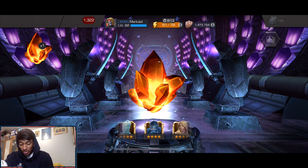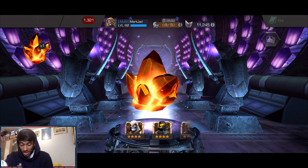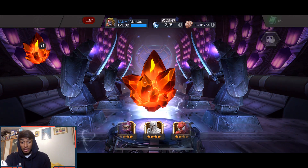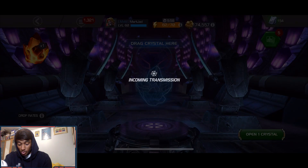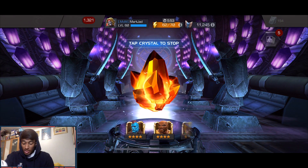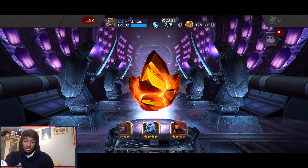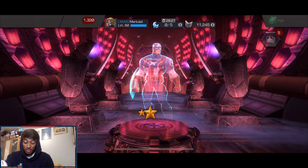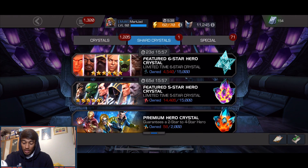Duping any of my god-tier or beyond god-tier champions I'll take. I tapped it - I got Magneto. I'll take that because I need the ISO for my Omega Red - I need to level him up, I just need some mutant ISO. We also got Captain America and a Scarlet Witch dupe.